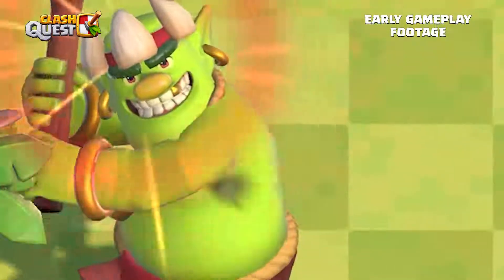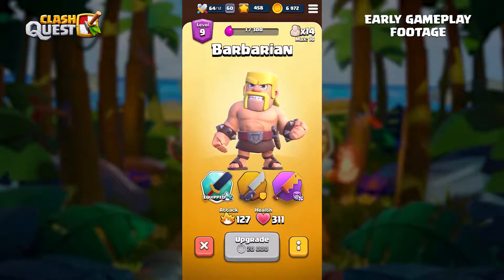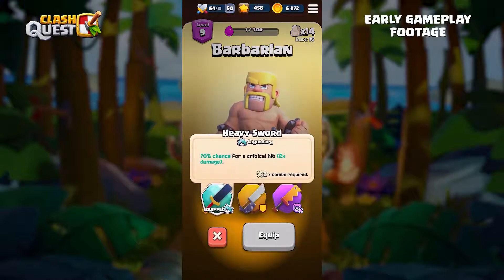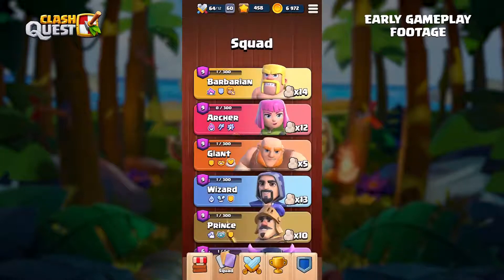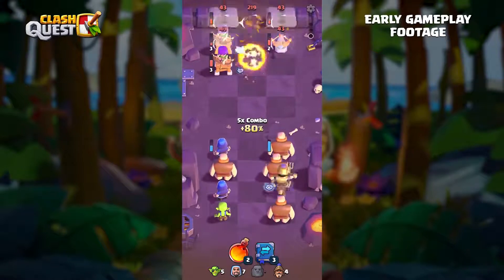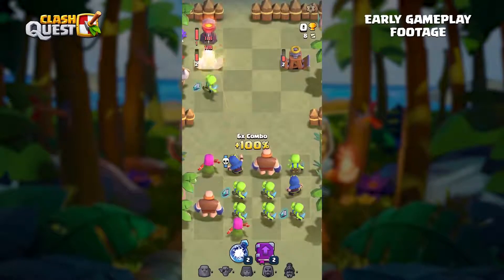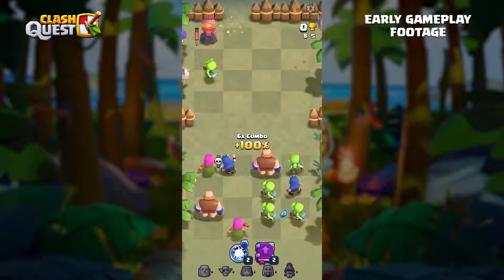One other thing that's new to the universe is items. Each item triggers a bit differently — some items require you to activate a big combo to get the item's power, while some are more passive. For example, the Prince has an item that does area damage when you have more than five Princes. You try to make big combos and activate your items in a smart way to defeat the enemies.